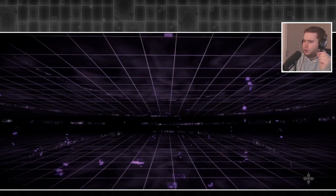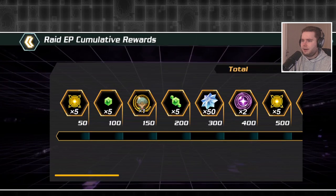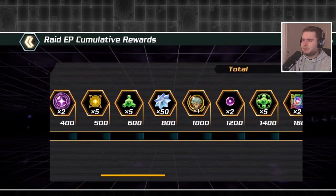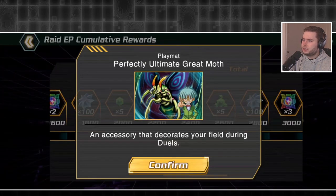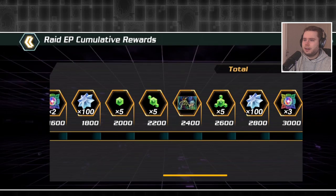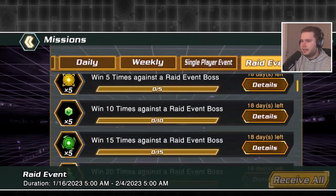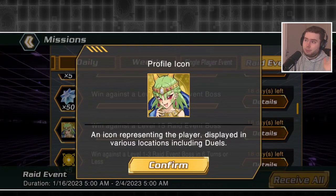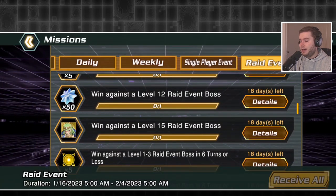Today we've got the brand new Stop the Ultimate Mixed Combo raid event, bringing us Weevil as an unlockable character — our first character available via a raid-all event, only at level 20 again, which is a bit disappointing but understandable. The rewards include a play mat, a brand new icon in the event missions, and some sleeves. The icon is a very good one.